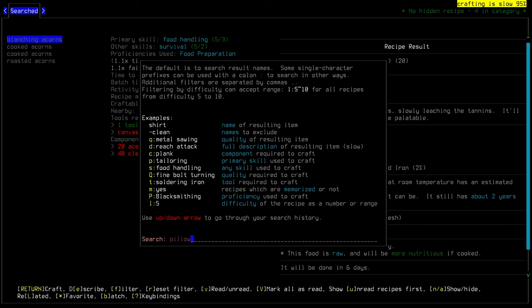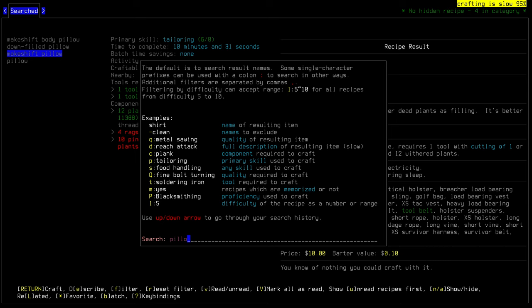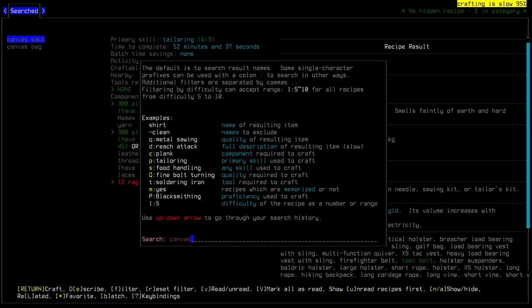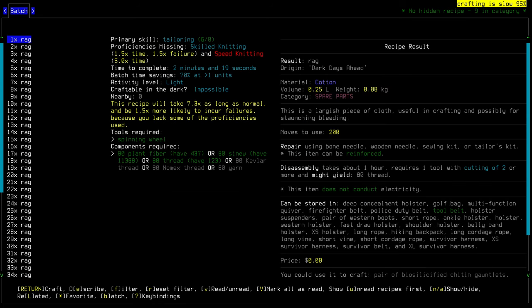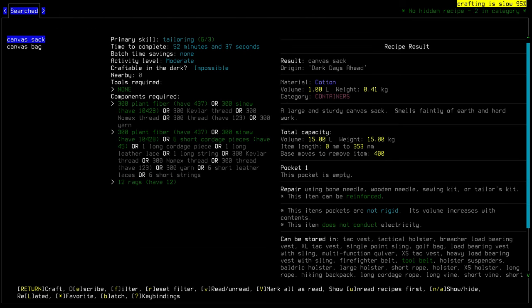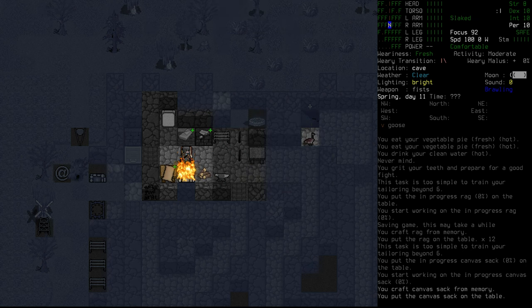I've had a look at the canvas sack and the sheet, but not the pillowcase yet. We can't make the pillowcase. The best thing for us to make is probably the canvas sack — we need 12 rags for that, and we've got enough to make those rags quite easily. We're just going to be using a whole heap of sinew to make the 12 rags required. That was incredibly quick. We got everything we need to make the canvas sack: 12 rags, the extra sinew.